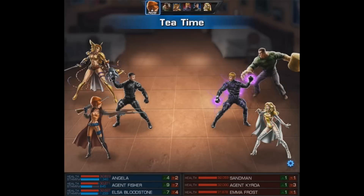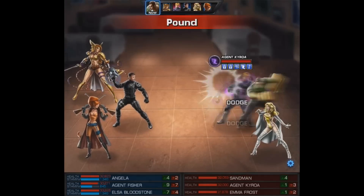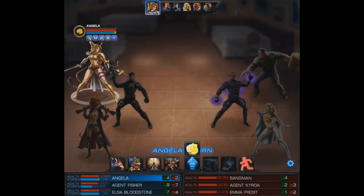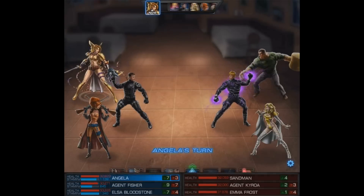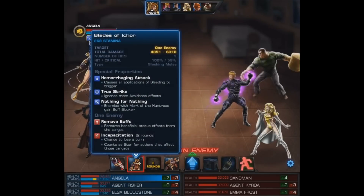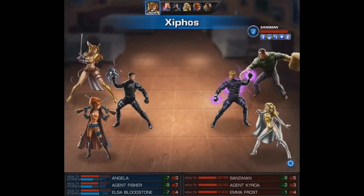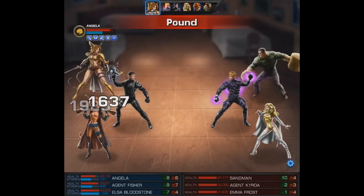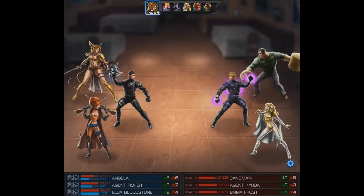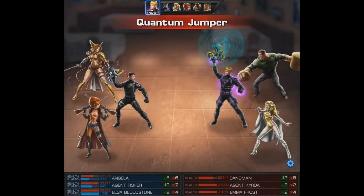We'll begin by using Tea Time back on Emma, and then we're going to pass our turn. So far okay, not good. But at least Sandman does try to hit his own Agent. On Angela's turn, we'll use Close the Gap — we do have her at Level 15. Then we'll use her Quick Action Battle Cry and begin with her Level 2. She's going to follow up with her Level 1, and Sandman's going to protect. Her Level 1 basically has a Mark — Mark of the Huntress — so it's important that we get that, and she does it as her follow-up attack. Right off the bat you see a Hunter's Shot. Elsa does hit Sandman with the Hunter's Shot after he attacks — that was just a counter-attack, so I was very impressed.